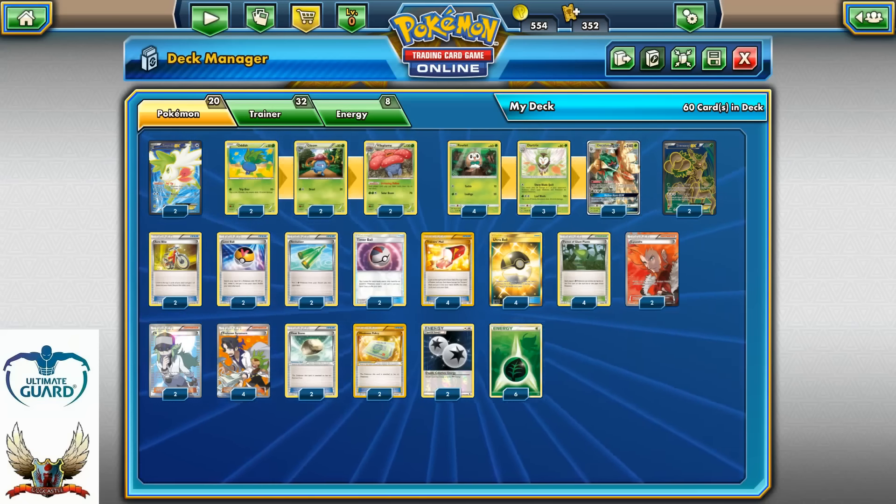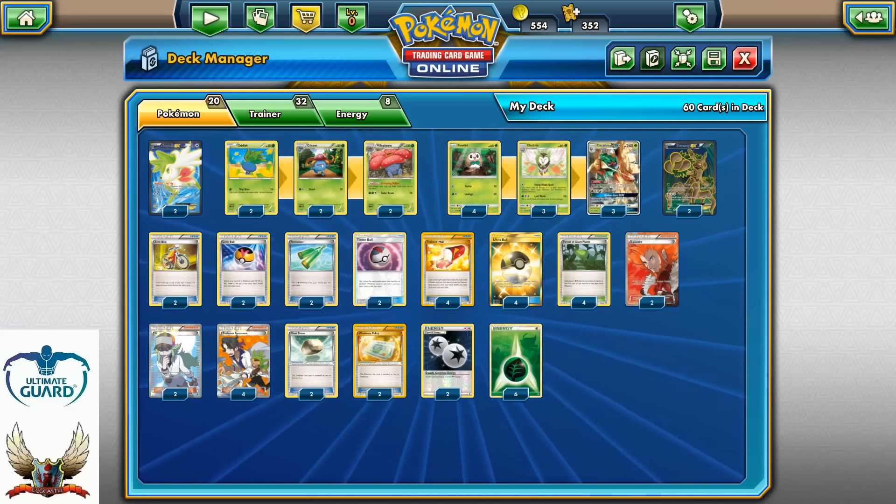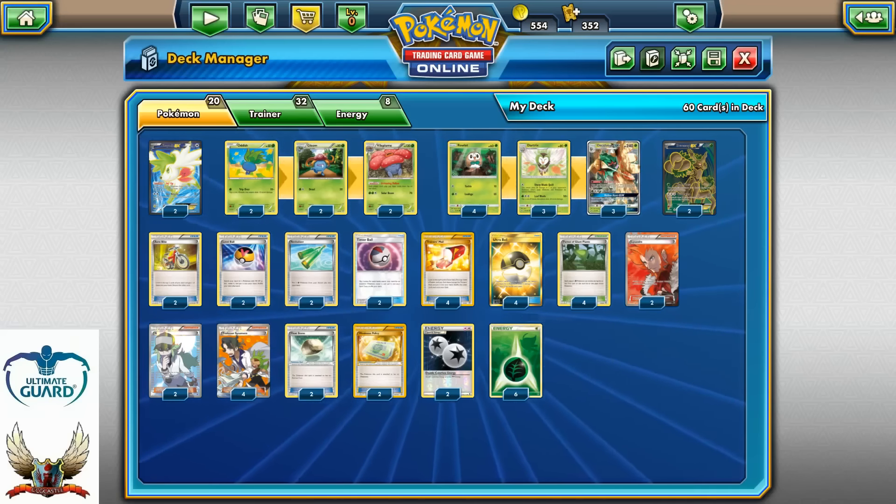So far the deck list is very balanced and very good. It's very consistent, and that's the most important thing. 20 Pokemon, 32 Trainer cards, and 8 Energies — 60 cards in total as usual.